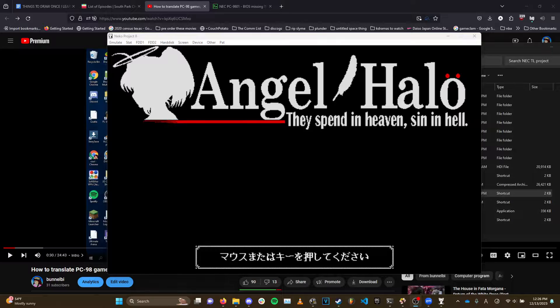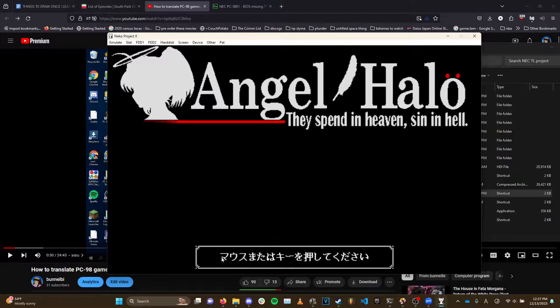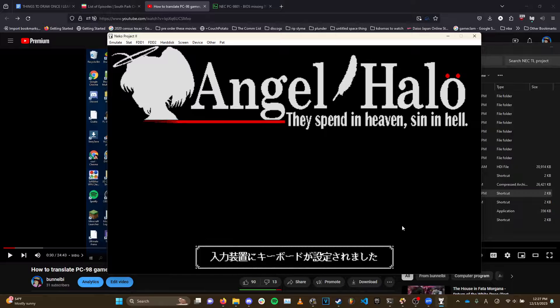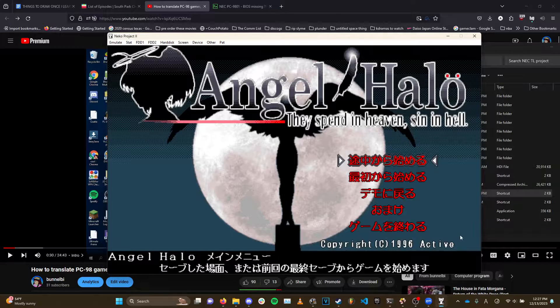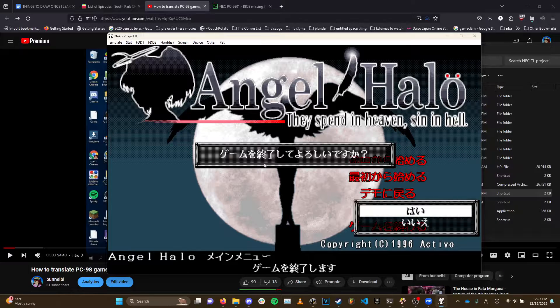So now the game opens — we've got the Software Create active logo, the opening Bible verse, and Angel Halo. As you can see it's working fine. While we're in here we can pick a line to translate. I'm going to navigate the main menu, and for simplicity we're going to translate the Angel Halo main menu and this little blurb that says this button ends the game. We'll also do the confirmation — 'is it okay, you want to end the game, yes or no.'